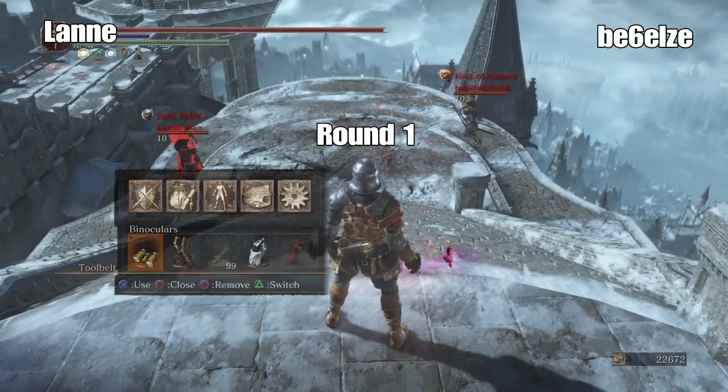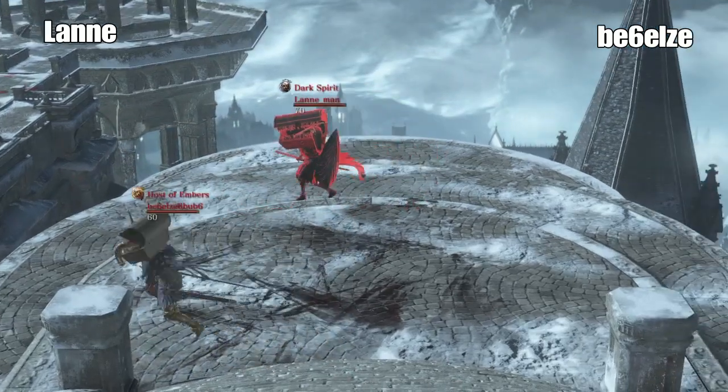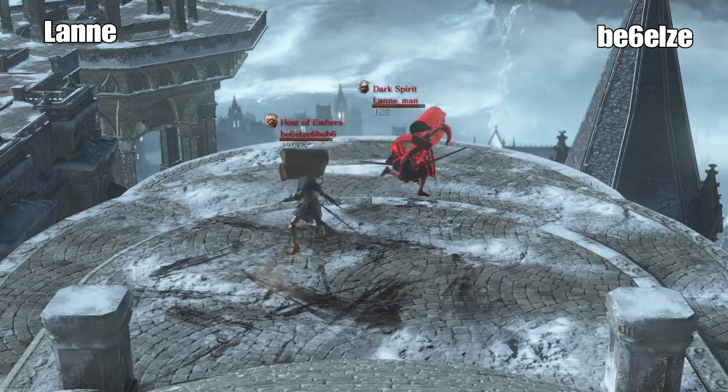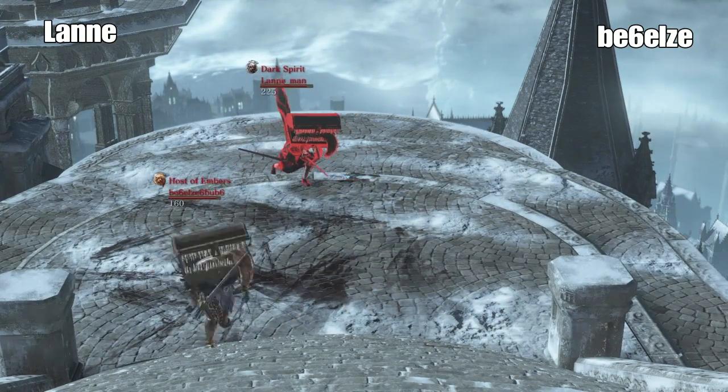Boom. Look at that. Perfect synchronization. Lany's kind of standing there. His connection looks super good now. Nice moves by Beelzebub. He's digging in there. Gorgeous running attack by Lany. Doesn't get it, though.